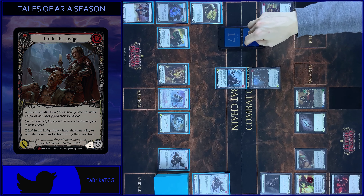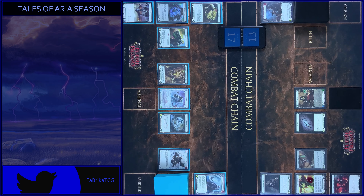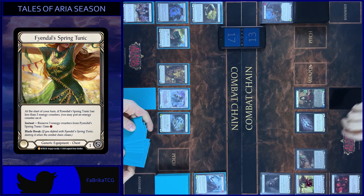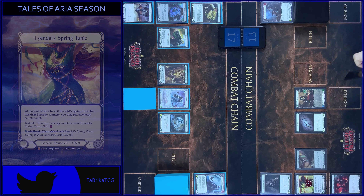Take 5. That's all. Claw this combat chain. I put 1 card to the arsenal and passed on to you. Counter and Tunic. And attack with E-Strike.